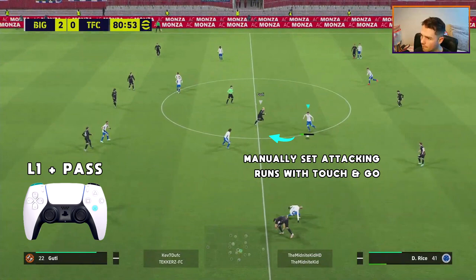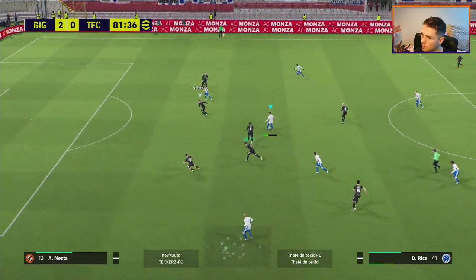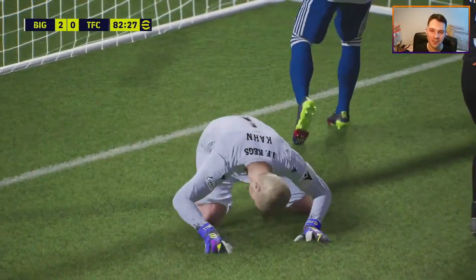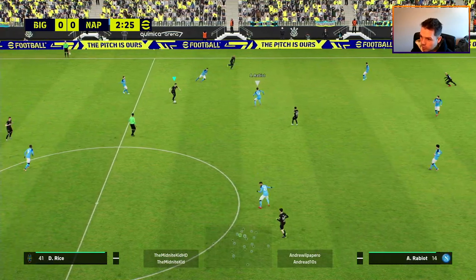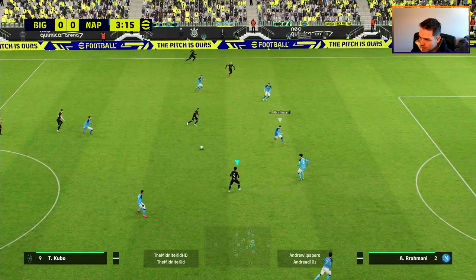When you have the ball and when you don't, this center circle area is where you want him as an anchorman. If you want to be more attack-based, you can set AI-controlled attacking runs with touch and go. We get a really good chance here with touch and go, and the runs he makes work well. He's also really good at getting back on defense, so even when spraying the ball out, his positioning shifts correctly depending on possession.